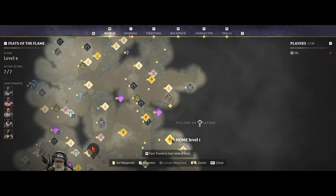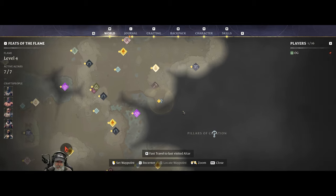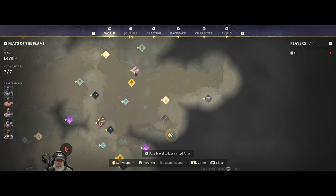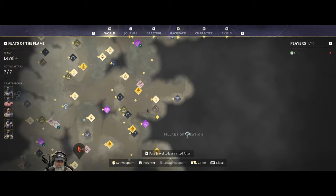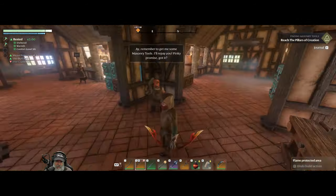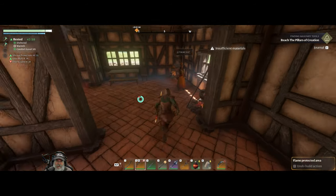That gives us a spot where we can go, and I guess that's going to be a passageway for us to get into the Pillars of Creation. We can probably fast travel there - I keep an altar next to Fawn Song Frontier because this is a really good place to go to farm scrap metal. That'll probably be the best place for us to go.